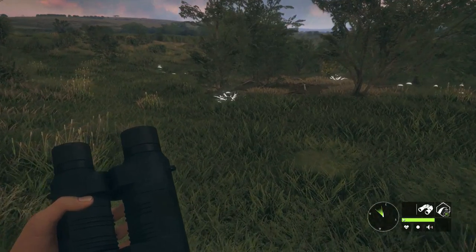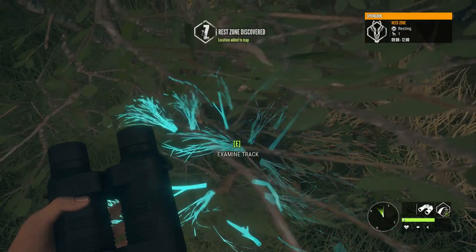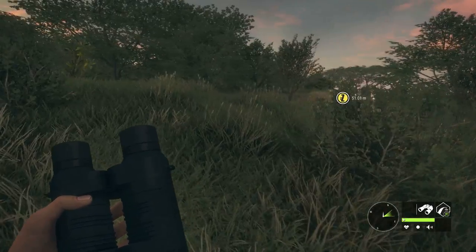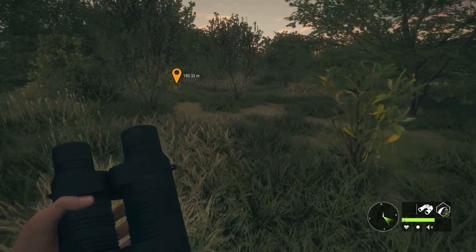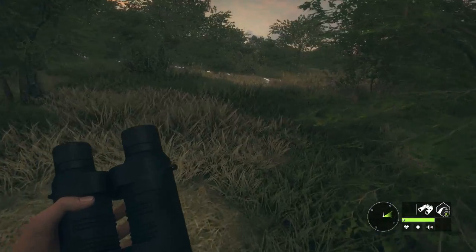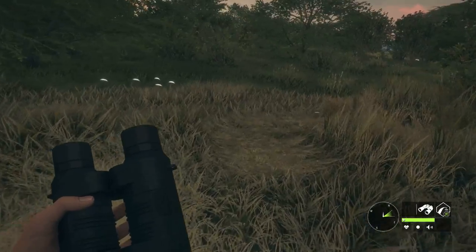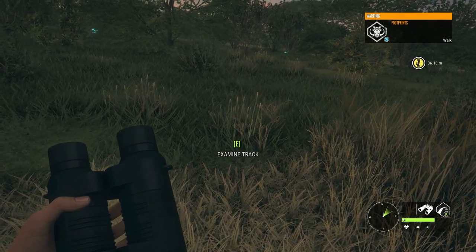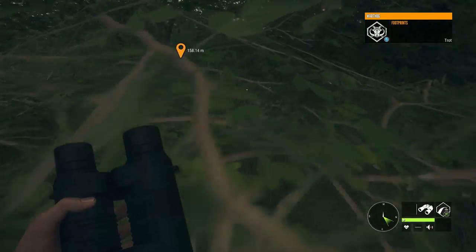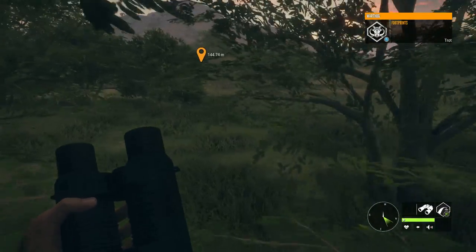There's a lot of exploring on this map — so much to see. I spot a springbok area nearby at 09:12, but it's not 09:00 yet. I'm not sure you can hide in your tent to skip time, maybe you can. A pig track on a walk — a trot nearby. Nothing over there, though.